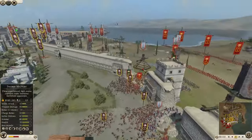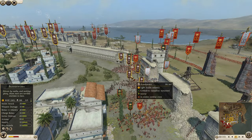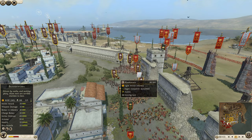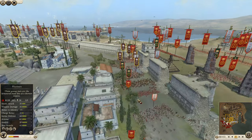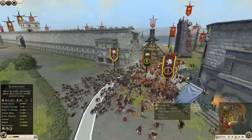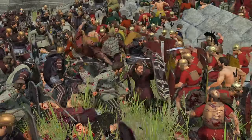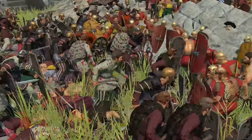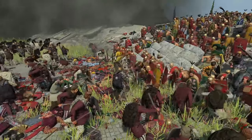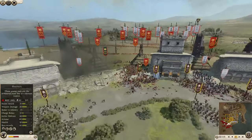Hastati are struggling and dying in that choke point. Blood Sworn and club levy are cycling in and out trying to get that charge bonus — Blood Sworn already up to 188 kills and still have about half their strength. That's a very effective strategy for Swaybe in these early stages, especially charging against levy freeman and light stuff.